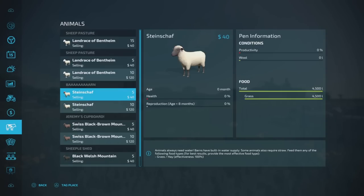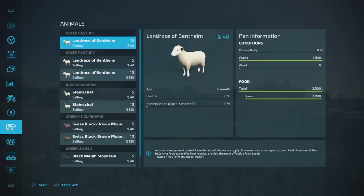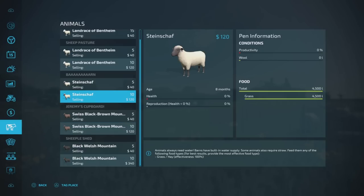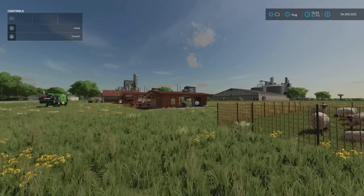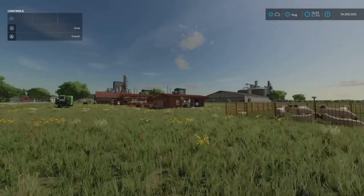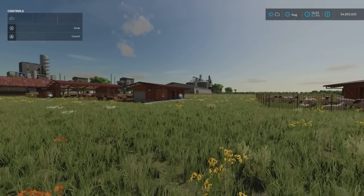Going into the menu under animals: the first pasture shows all 15 newborns. They require water - water and feeds are good. It says grass even though I put hay in, but regardless. Nothing on health or reproduction yet, productivity is zero. The Steinschaffs in the barn - no water requirement, feed's good, everything sitting at zero. That's the menu we'll be coming back to.